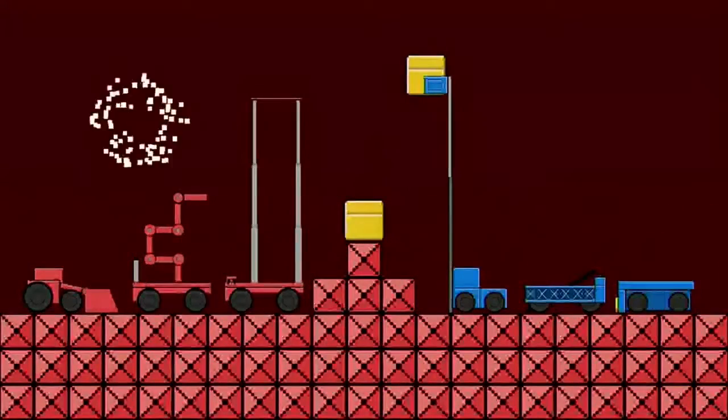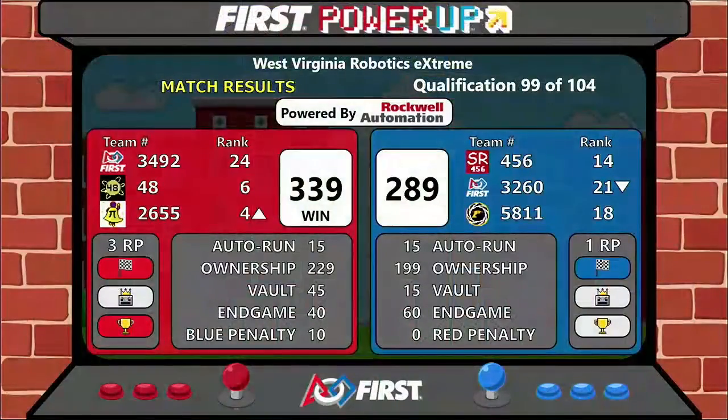Red Alliance takes that match. 339 to 289. Three ranking points for Red Alliance. 2655, the Platypi, move from fifth to fourth. Past in third.